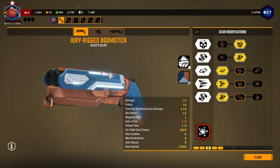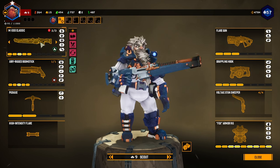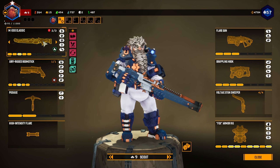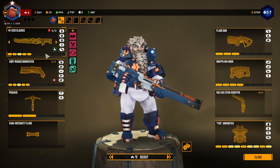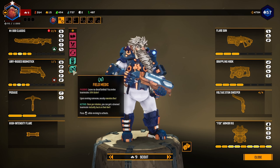The Jury Rigged Boomstick is my main build — I use this the most. I personally like these two because they're both incredibly high damage. The M1000 is great for long range, though it's a little slow because you have to stay still and lock on. With the Jury Rigged Boomstick you can just run up to an enemy, bam, and the enemy's gone — along with everything behind it and whatever else was nearby.